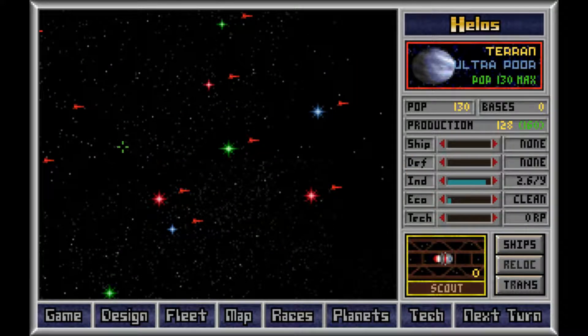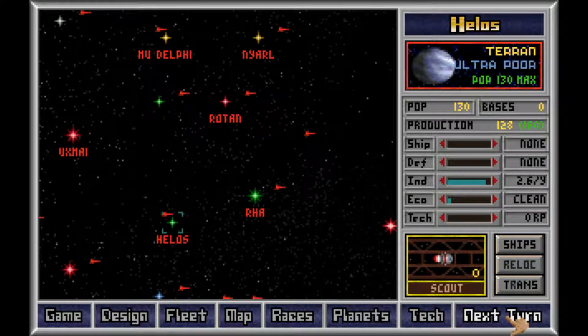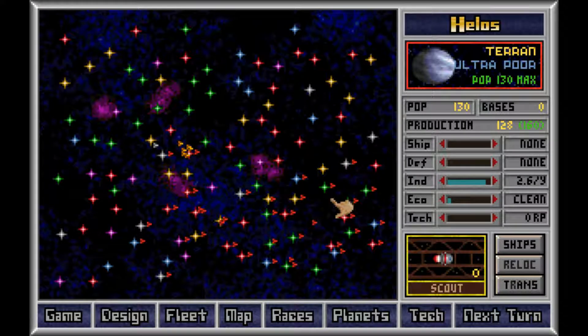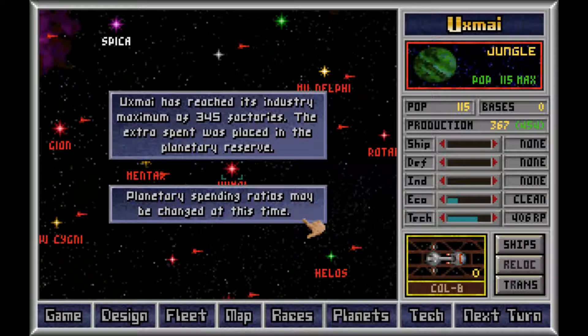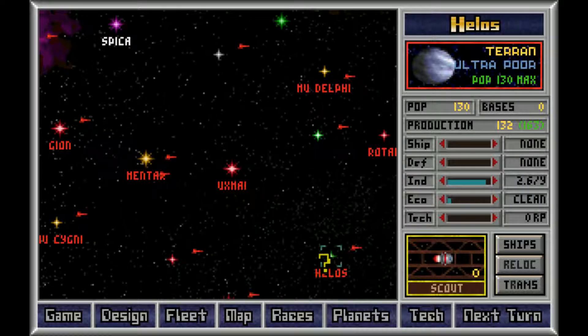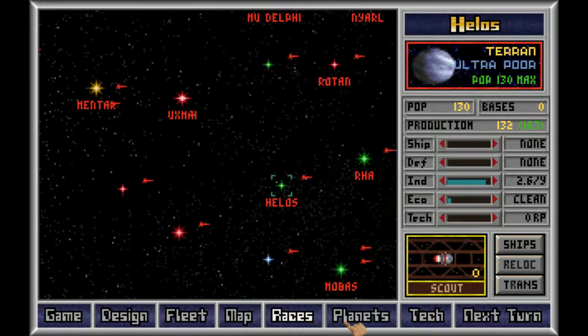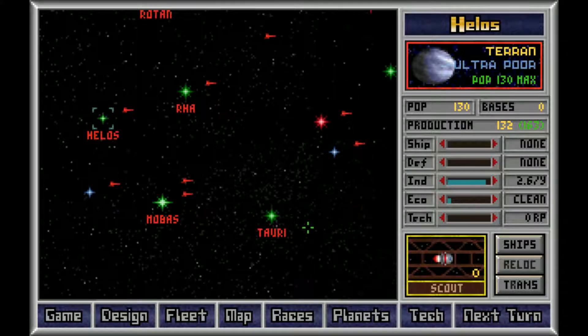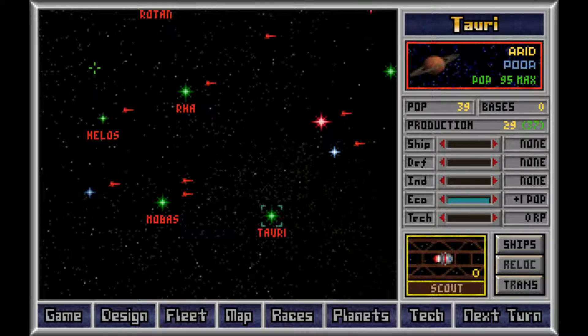We sent some of our ships around already, and the colony ships will meet up somewhere to the right here. Which of our planets have not reached a population maximum? Tauri looks suspiciously like it's not at its population maximum — there's a 9 at the end. Yeah, 95.